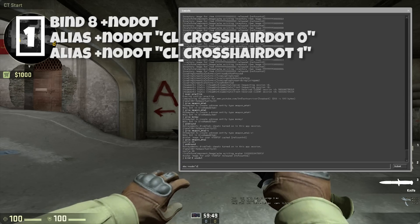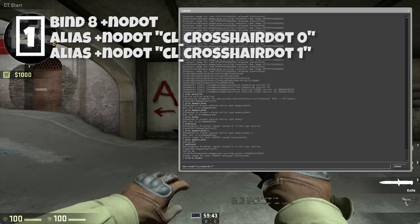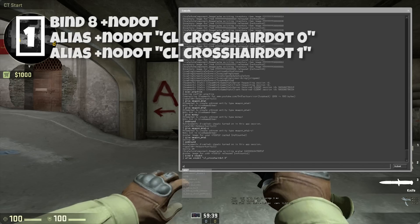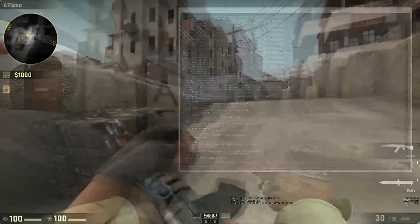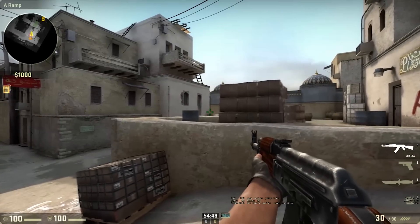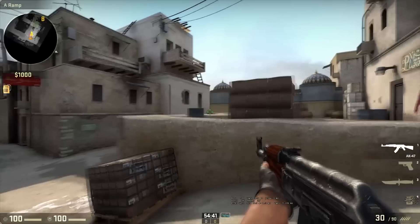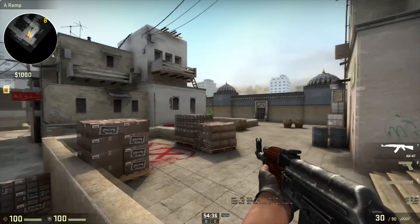You will find two scripts in the description that you will bind to your key. The first script allows the dot on your crosshair to turn off only when you're holding the button, so you can have your crosshair open and closed again in a flash. The second script — the bottom one in the description — allows the crosshair to open and close each time the button is pressed, so if you have a bit more time or you want the dot off for prolonged periods, the bottom script is for you.